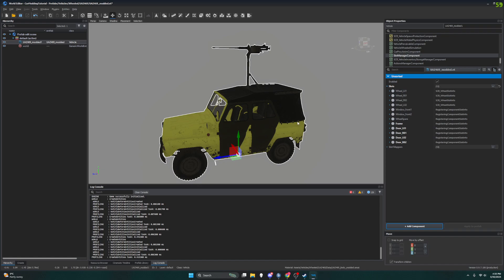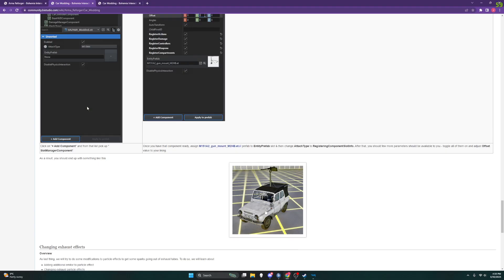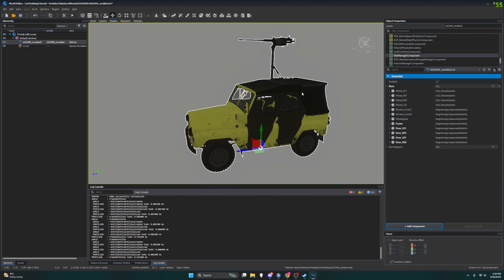The tutorial doesn't go into how to do this, but now I'm going to show everyone how to change the doors — or at least change the color of them or remove them completely — and how to make it look just like what they have in this photo. So going back to our little yellow UAZ with a gun on top of the canvas, which is kind of ridiculous but I'm really digging it.